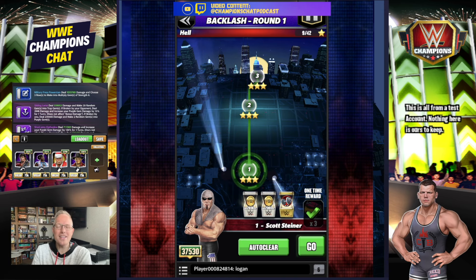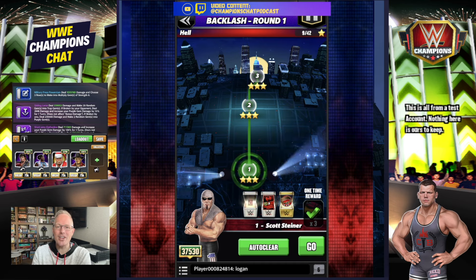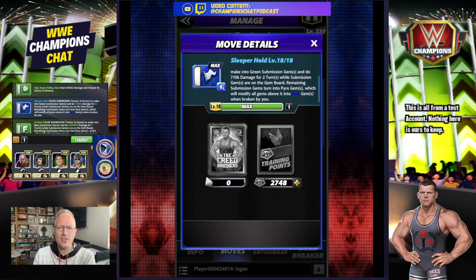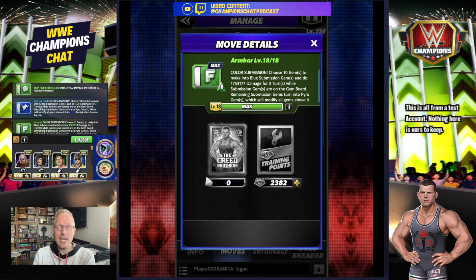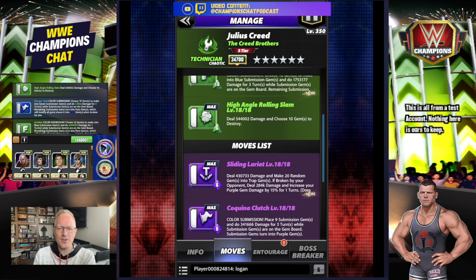That's move set one. Now let's show two others real quick because he has other moves and other people use different play styles. Your second move set is your super sub move set — what I'm going to call the 'don't let them get back up, just break their ankles' move set. You've got the Sleeper Hold: color submission, choose ten gems to make green, do damage for two turns, remaining submission turns into pyro gems which will modify all gems above into blue. Next is the Arm Bar: color submission, choose ten gems to make blue, submission do damage for three turns, remaining also turn into pyro. Then you've got the High Angle Rolling Slam: deal damage, choose ten gems to destroy.